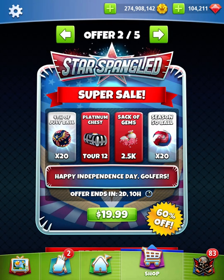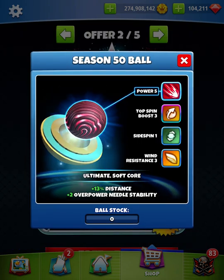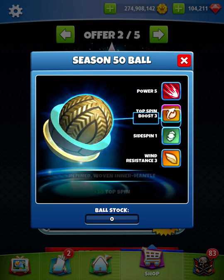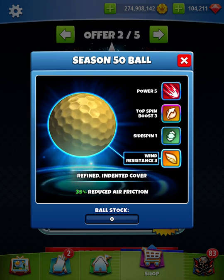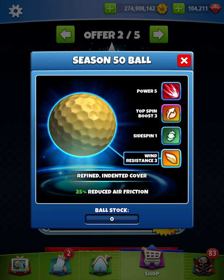Then on the other side here, we have a season 50 ball. Power 5, plus 2 over power needle stability — we can live with that. Top spin boost 3, side spin 1, wind resistance 3. So if you take away the top spin boost, this is a luminary minus 1 side spin. But I think with the extra top spin boost, there is extra value there.